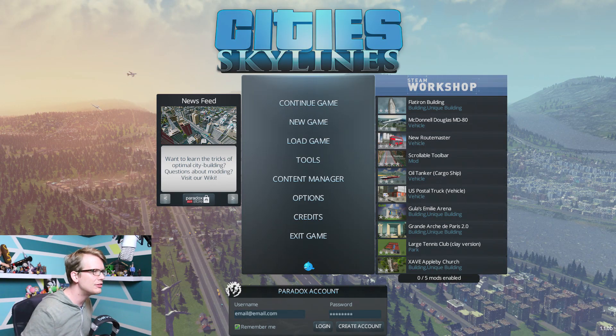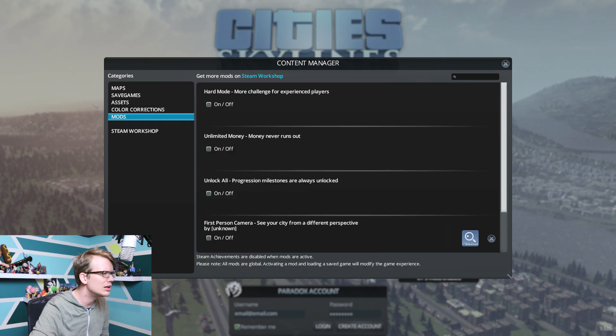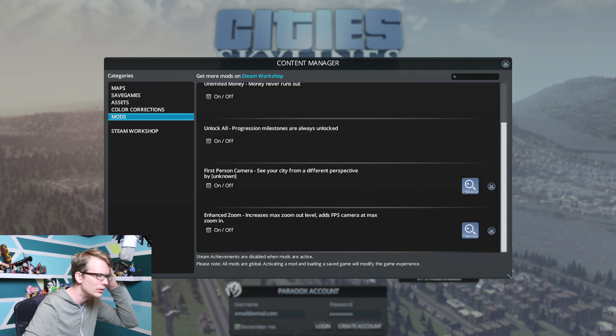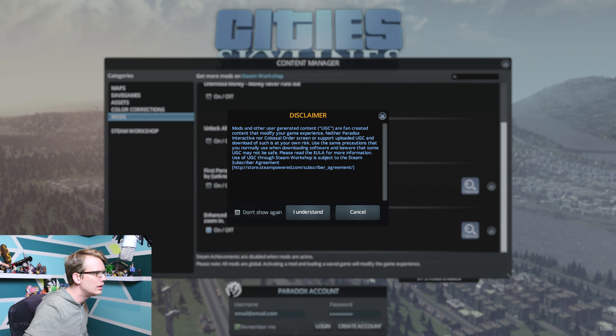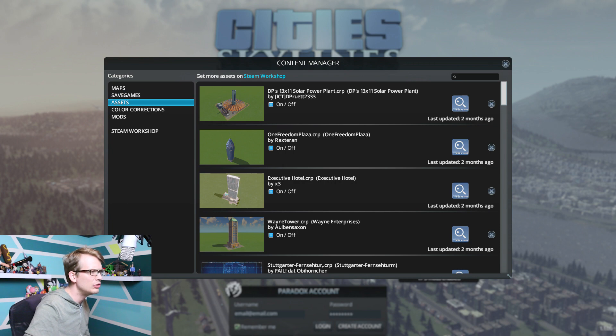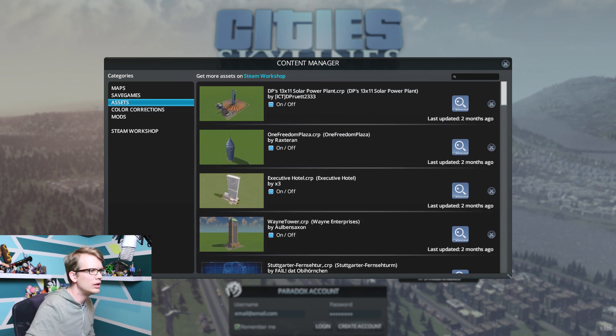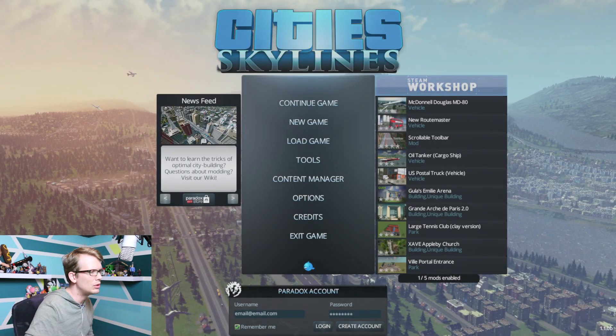I'm gonna try and add some mods here. So: hard mode, unlimited money, unlock all, first person camera, enhanced zoom — I'm gonna turn on enhanced zoom. And then assets. Got a bunch of new skyscrapers here, and my assets — I do not know if I have added these. If this is automatic, they're all on, okay.